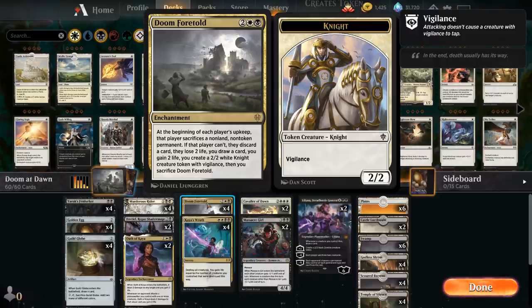A lot of text, a pretty complicated card, but it basically boils down to: we want to put cheap permanents in play that we don't mind sacrificing so it can keep Doom Foretold in play as long as possible until the opponent runs out of permanents. Then we get a nice bonus of drawing a card and making a 2/2 Knight token, as well as the opponent having to discard.